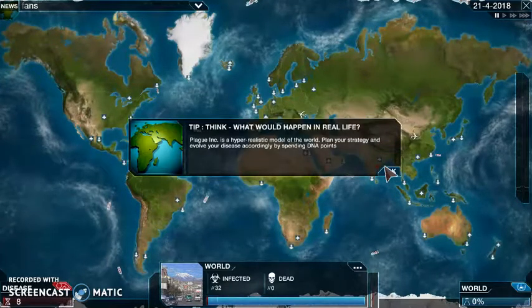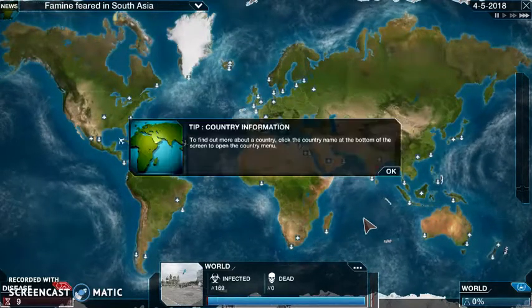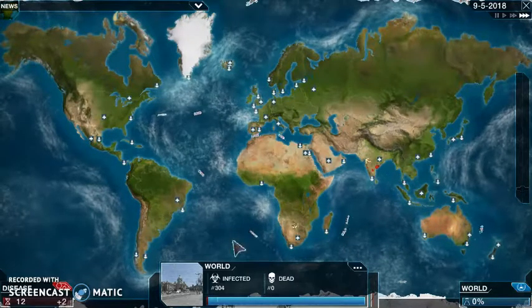Think about what will happen in real life - Plague Inc. is a hyper-realistic model of the world. Land your strategy and evolve your disease by spending DNA points. For this easy mode bacteria, I usually use a lot of transmissions first, because you don't want to get yourself noticed by the public yet. PAX-12 infects hundreds - 269 people infected. Still no one notices.